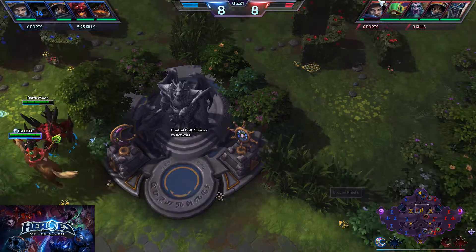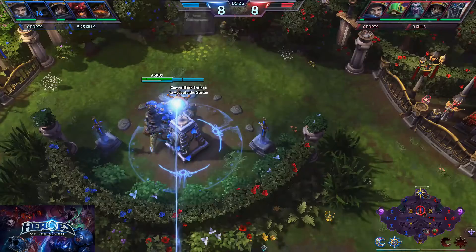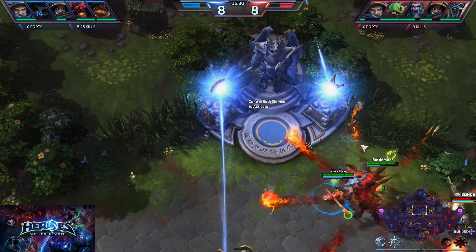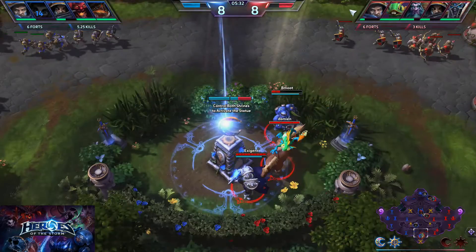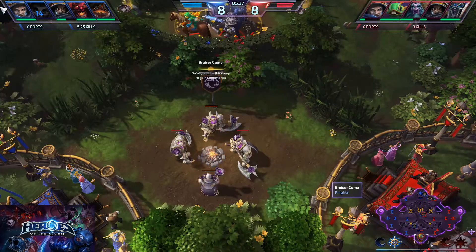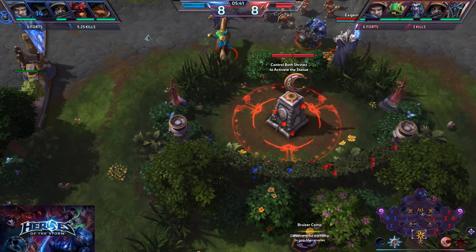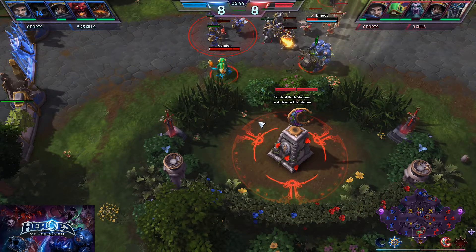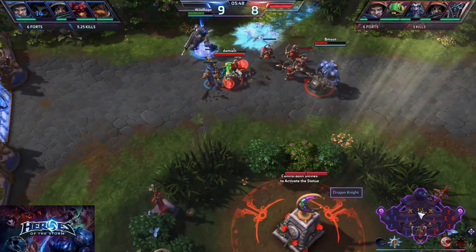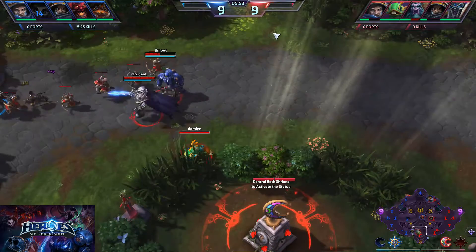There we go — blue team has activated a shrine. You don't have to stay on the shrine after activating it; you can leave and go fight your enemies. You might want to stay in a nearby bush though, to watch if an enemy tries to activate it so you can ambush them or back them off.